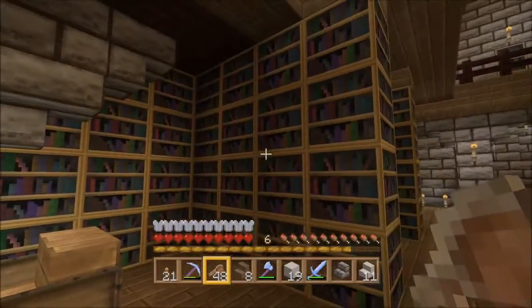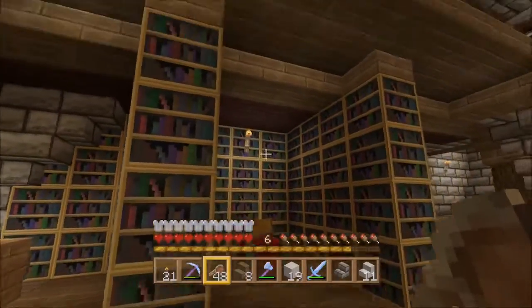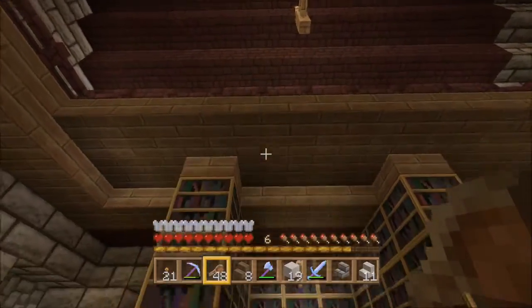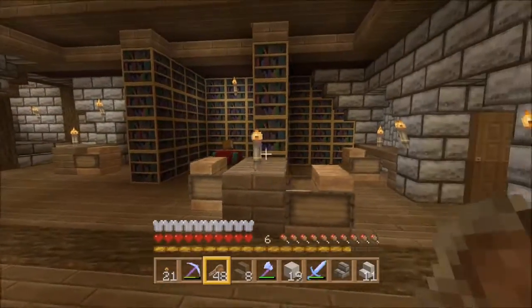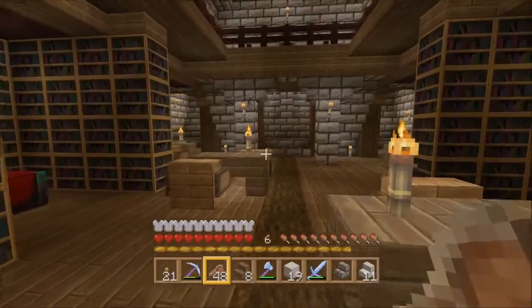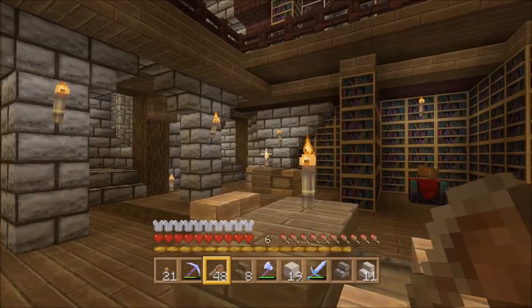So all these bookshelves — I did have some bookshelves but I needed a lot more. Because here's where the roof went up — well, you can see the roof there. So I've put lights everywhere, as you'd appreciate, because of creepers and skeletons. In fact, one attacked me before, so I had to put another torch just around that corner there.